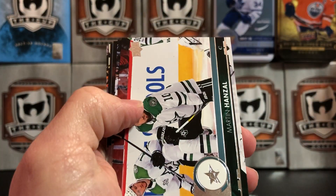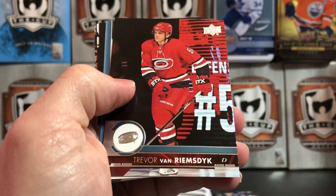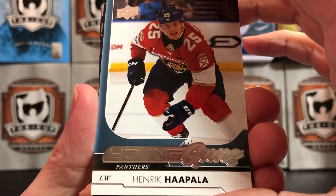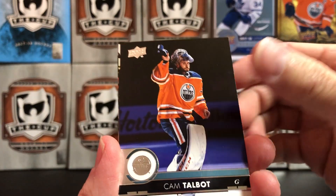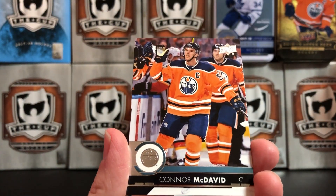Neal Yakupov, Martin Hanzal, Anders Lee, TVR, and our second Young Gun is Henrik Haapala for the Florida Panthers. Cam Talbot, Johnny Hockey, and Connor McDavid.